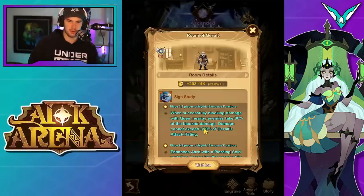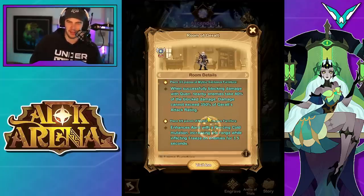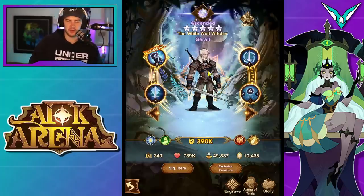Moving on, we've got his furniture. When successfully blocking damage with Quen, nearby enemies take 80% of the block damage, capped at 350% of his attack rating. I wish that cap was a bit higher — like 800 — because in high deficit campaign pushing it'd be really nice if he just reflects and enemies die. Unfortunately we are capped at 350. The level 9 furniture enhances Aard with a piercing cold mutation, increasing the range and inflicting freeze on enemies for 3.5 seconds. I really like that nine furniture — solid CC and extra range.